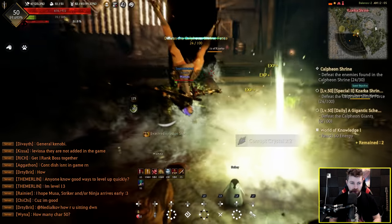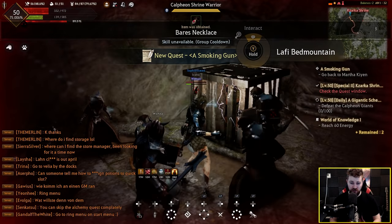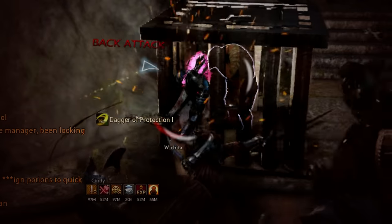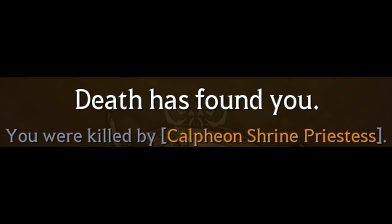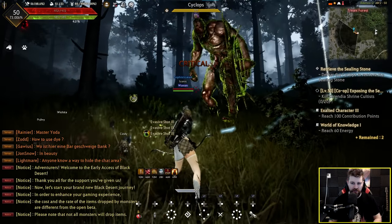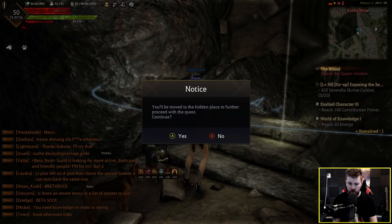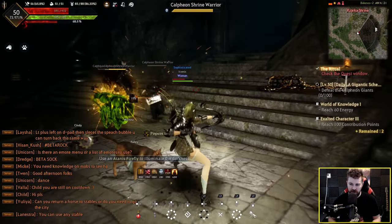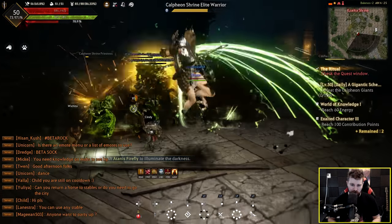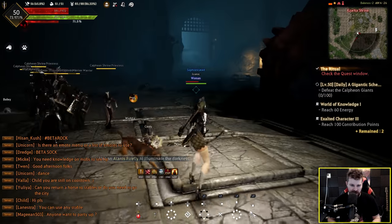These mobs are dying way quicker than I remember them dying at the launch of the PC version. Oh god this is a bad idea — should have killed the mobs before we came in the room. If I remember correctly, these cyclops just take forever to kill. Oh my god that almost one-shot me. You'll be moved to a hidden place to proceed further with the quest. Going through a loading screen for this quest — supposed to stop the dark ritual in here or something. I would have brought more potions if I knew I was gonna be in a place with Zarka.